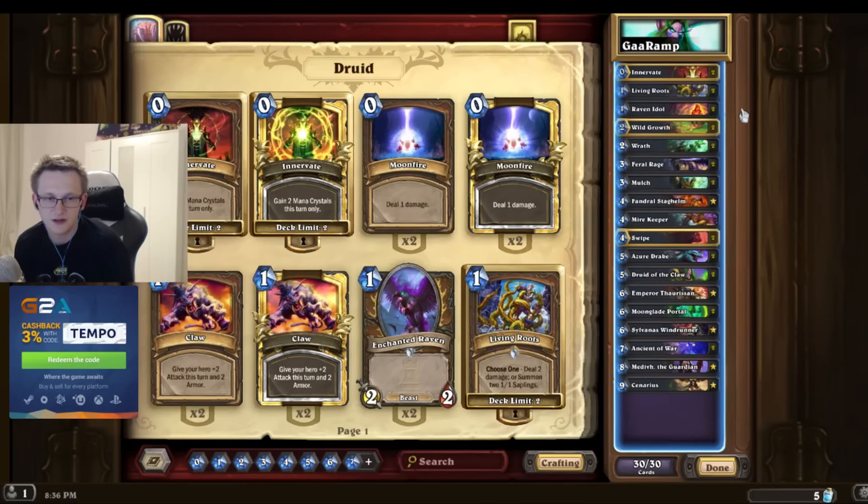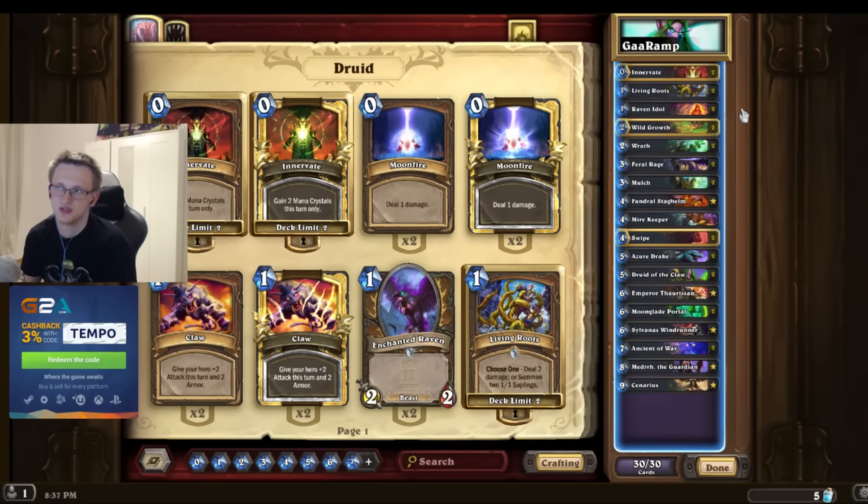Fendral - obviously I like this card a lot. Super strong with all the choose-one effects. The stat line is really not bad either. If you innovate out a Fendral on turn one against the Shaman, it's usually already GG if you have the Wrath follow-up. It's just impossible to kill it, except they have like double Rockbiter or something, which is usually very rarely the case.